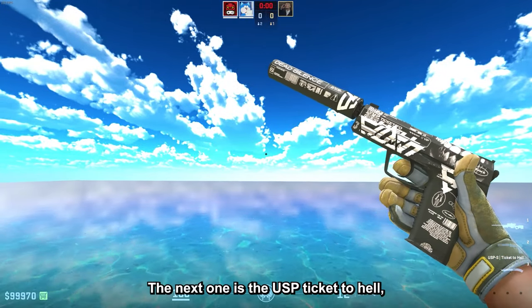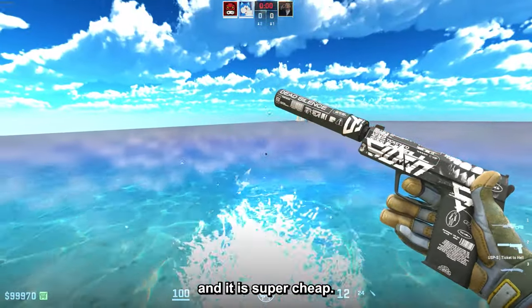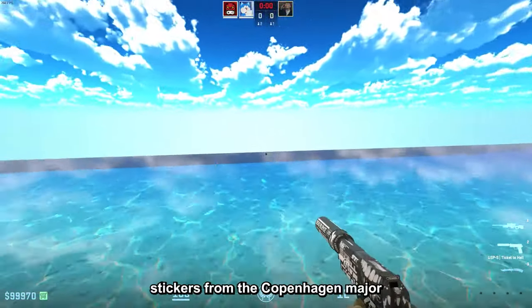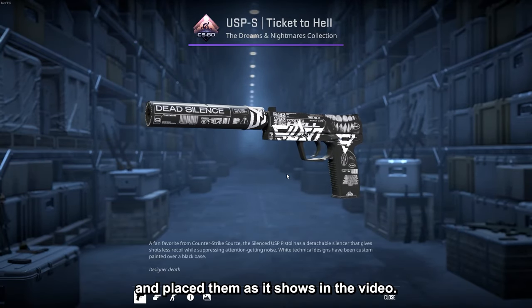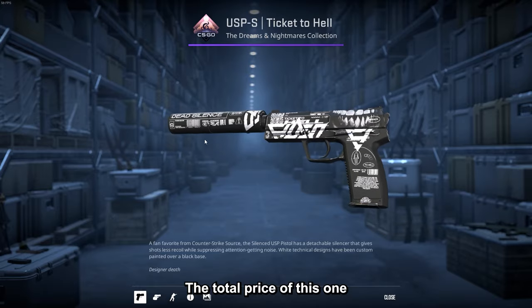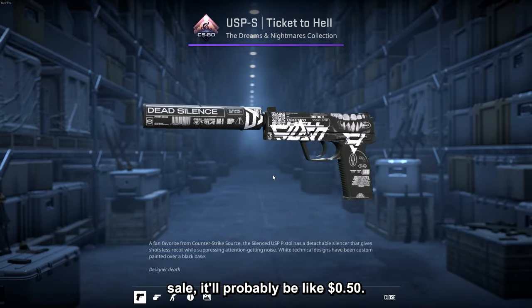The next one is the USP Ticket to Hell, and it is so clean — the colors match perfectly and it is super cheap. All you need is five SAW stickers from the Copenhagen Major, placed as shown in the video. The total price is around one dollar, but if you wait for the sticker sale it will probably be around 50 cents.